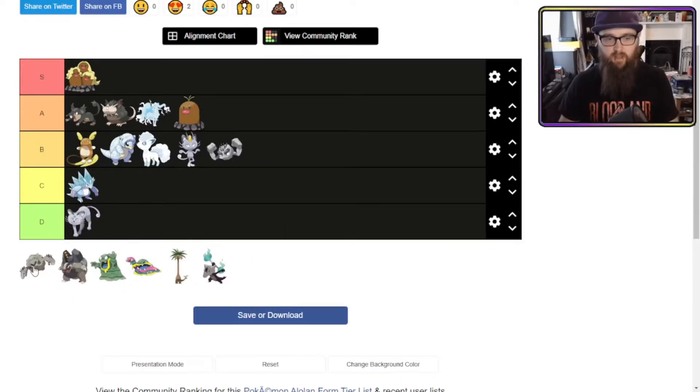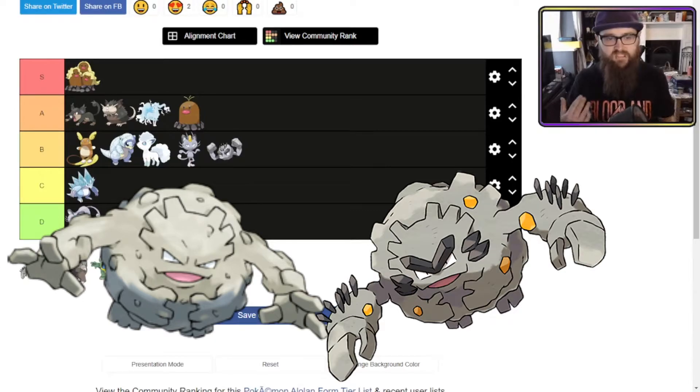I don't like what they did with Alolan Graveler. I don't understand the yellow bits that look like sweetcorn in his body — it looks very, very weird. The eyebrows are a bit much as well. It doesn't look better than the original Graveler, so I'm going to throw that into C tier.